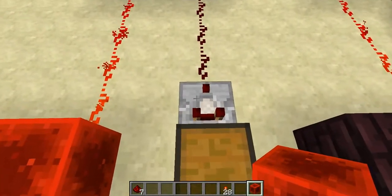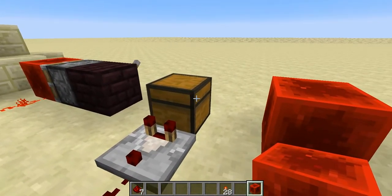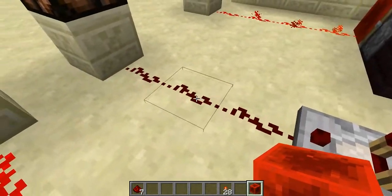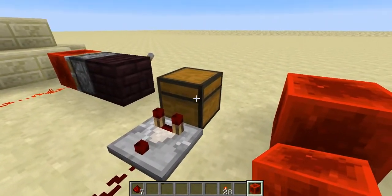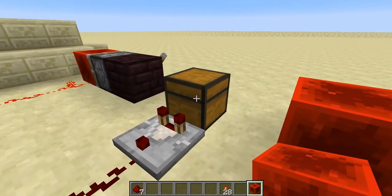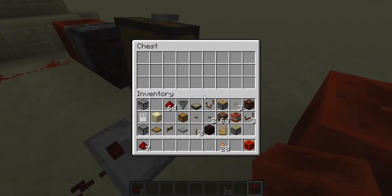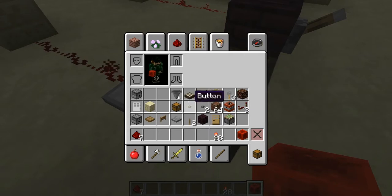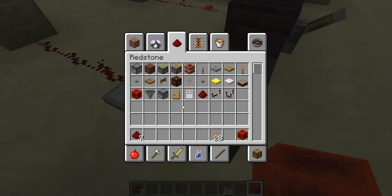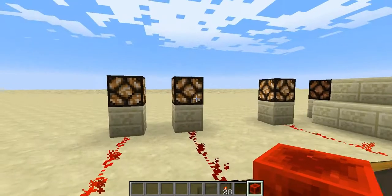Then here we've got the comparator. Our comparator will check the inventory of whatever it's next to, and it will give you a Redstone signal — just like the weighted pressure plates, we get an analog signal out of it. It's based off of how many items are in the chest, hopper, furnace, or whatever it may be. Right now we're not getting any signal, so let's put in 64 Redstone. Now we've got a little bit of a signal. Let's fill this chest with Redstone and see if we can turn on that lamp. And we have.